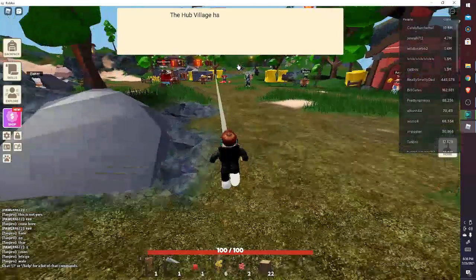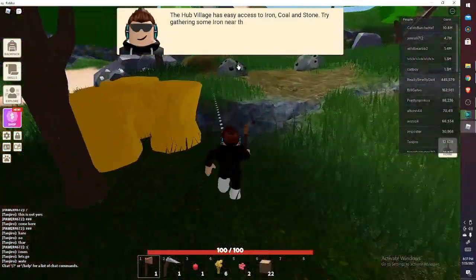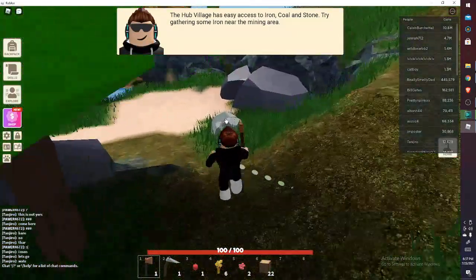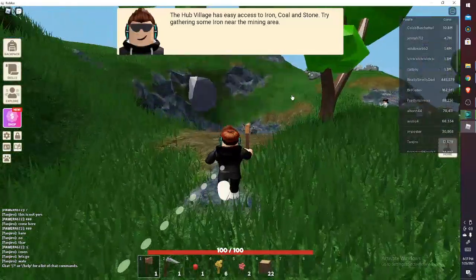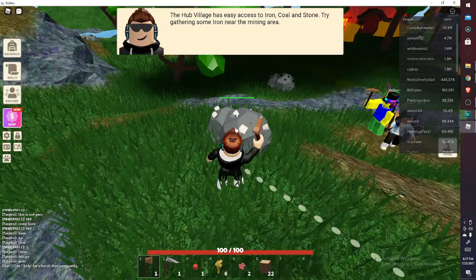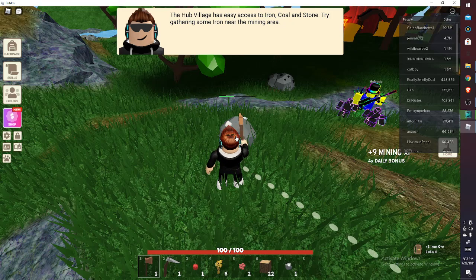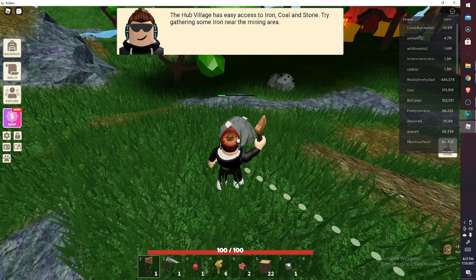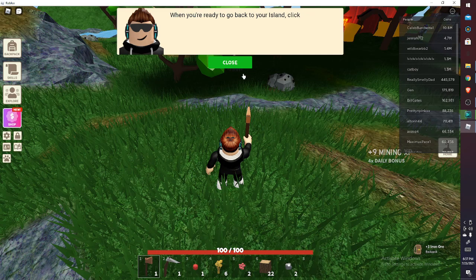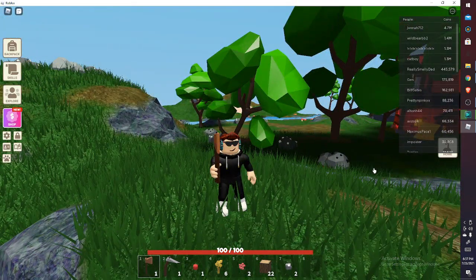It's just saying I've discovered the hub. I hate the tutorial — I know how to get iron. This is gonna take hours. Finally. Okay, the tutorial went away, which is very good.